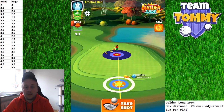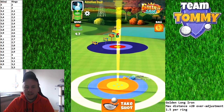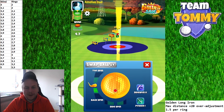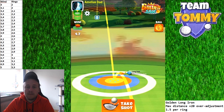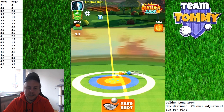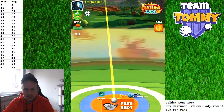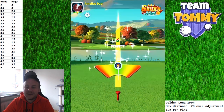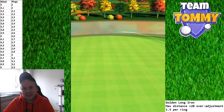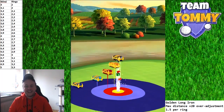4.7 straight headwind — as we learned, three and a half bars backspin, aim at the hole with yellow ring by the fringe. Three and a half bars backspin, then adjust for 4.7, which is slightly more than three rings — 3.1 rings. Very important to adjust it properly. We take the shot, hit perfect — very important, because if we don't hit perfect we're going to have a problem. The ball looks good, spot on straight at the hole — hole-in-one!